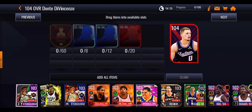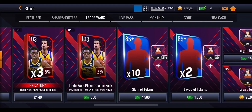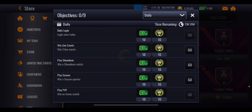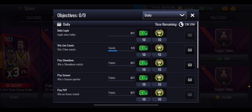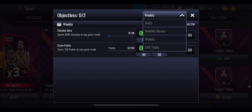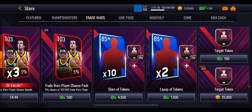At the beginning I said you can get DiVincenzo, which means you're going to be 10 tokens short. But if you go back into the store under Trade Wars and scroll along, you can see there's a layup of tokens for 1,500 NBA cash that will give you those 10 extra tokens needed. That is doable no-money-spent, especially if you do all your daily objectives which give you 10, 20, 30, 40, 50, 60, 70, 80 NBA cash every single day, plus weekly objectives give an extra 100 NBA cash. Over five days that's potentially 400-500 or more NBA cash, so with a good starting amount you can get DiVincenzo no-money-spent.